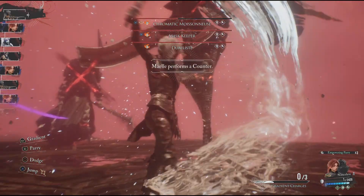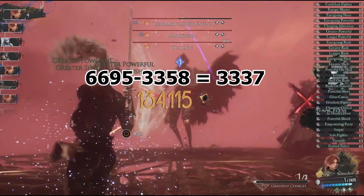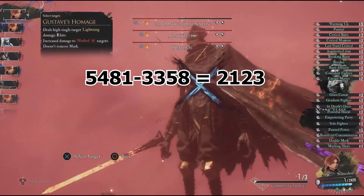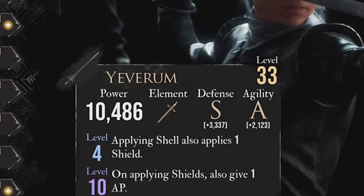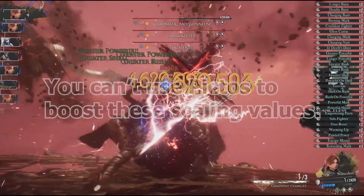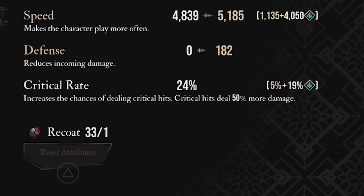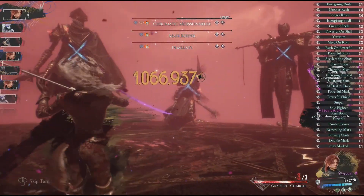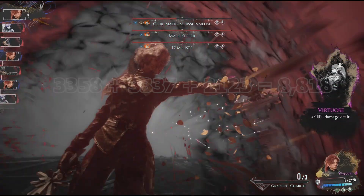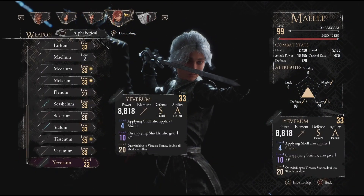Then we take the new numbers and subtract the base damage. So 6695 minus 3358 equals 3337, and 5481 minus 3358 equals 2123. These are the numbers you'll see on the weapon select menu once you allocate stat points. Also worth noting: the game does not take Pictos into account when calculating this formula, so you can crank the numbers up to insane degrees with them. The final weapon total is then calculated by adding the weapon's base power with the two scaling values: 3358 + 3337 + 2123 = 8818.